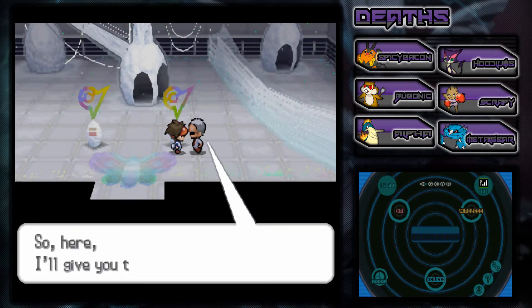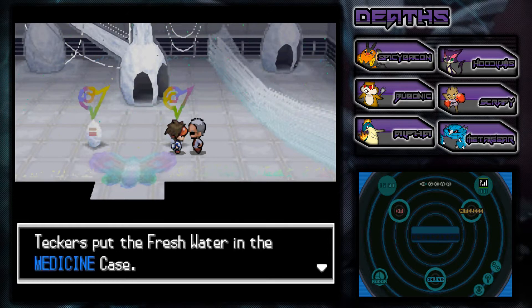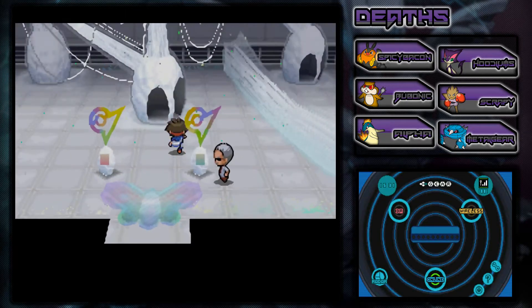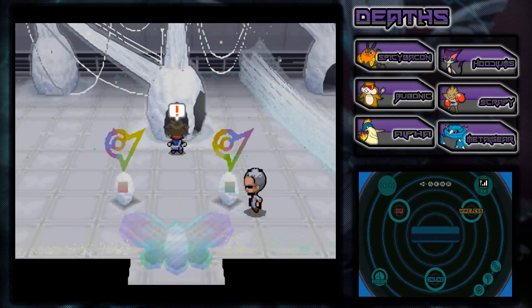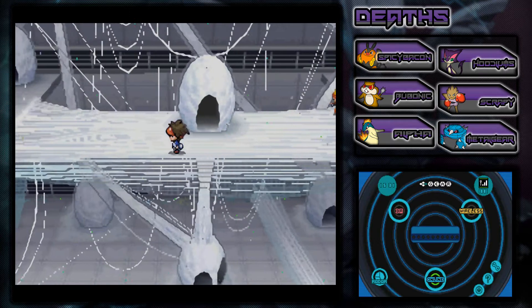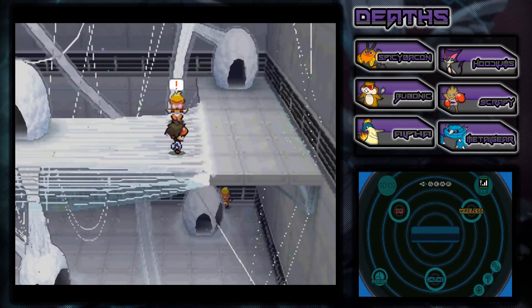This guy Clyde here is going to give us a fresh water like usual, which is pretty cool. Now we can head on and start battling the pre-trainers. I believe there's like four pre-trainers here, so I better be careful. I think they're all pretty strong actually, but let me see what happens.